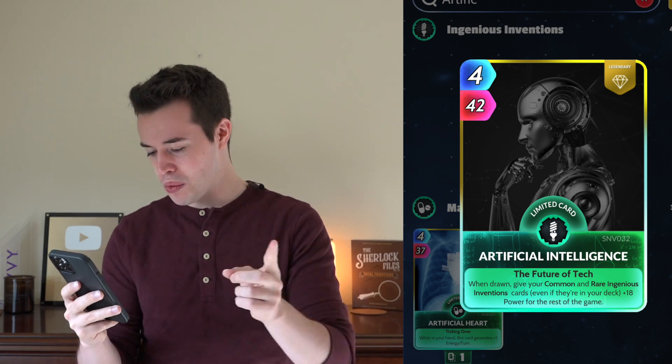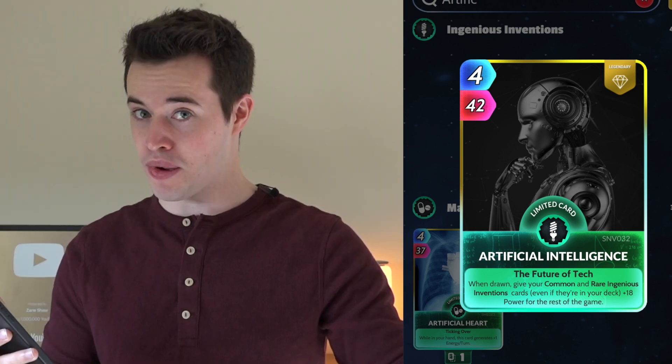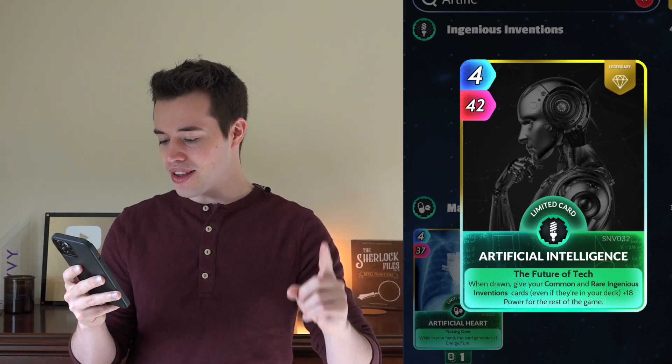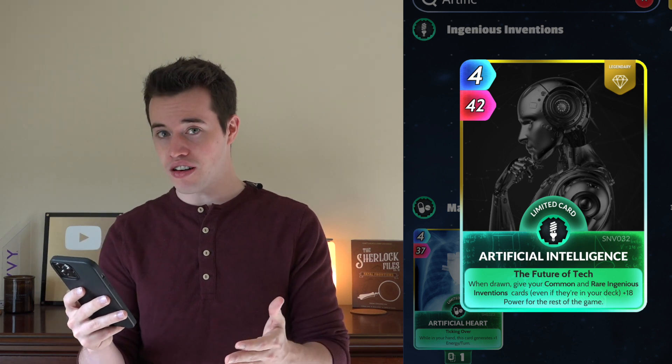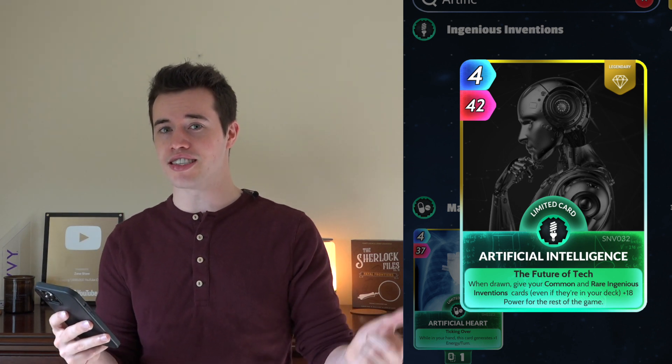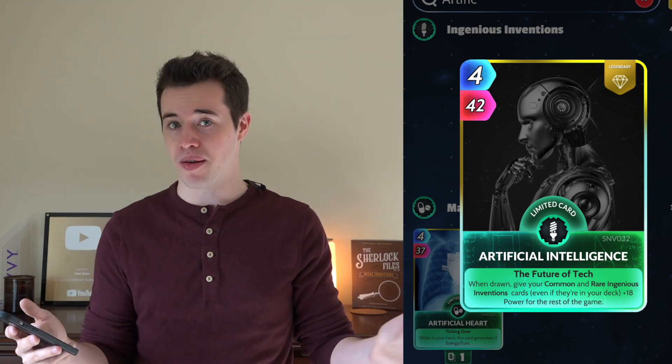Artificial Intelligence: when drawn, give your common and rare Ingenious Invention cards — which Paper is — even if they're in the deck, plus 18 power for the rest of the game. There are a couple of cards in here that help Ingenious Invention cards, which I think is fantastic, because it'll assist both them as Ingenious Inventions as well as helping Paper.